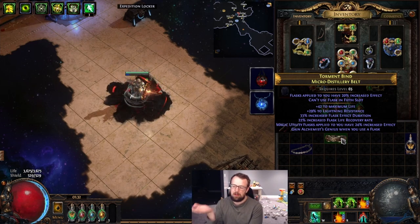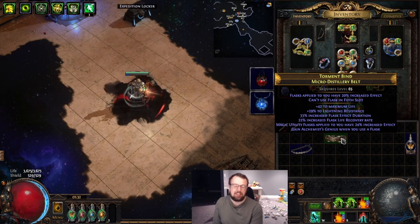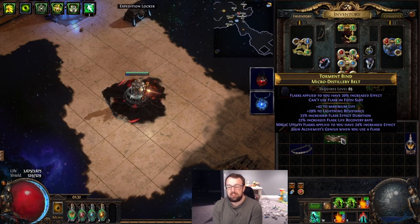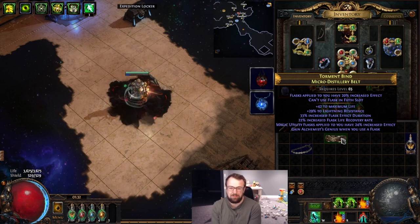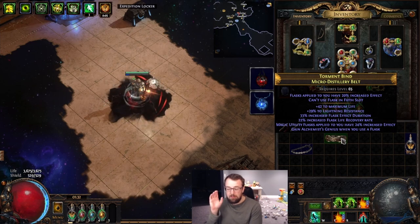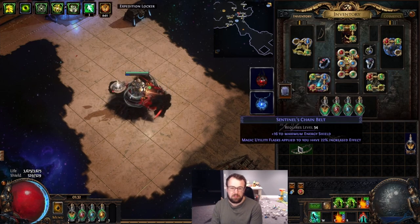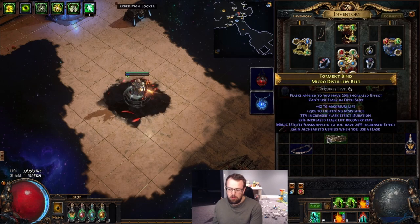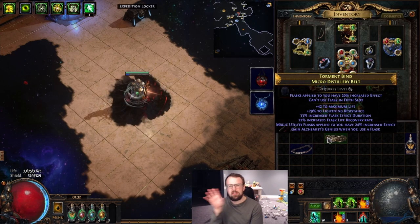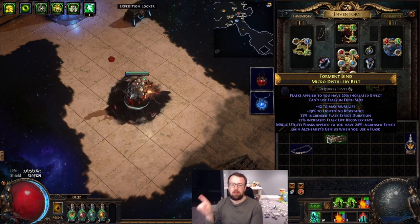This is a Micro Distillery Belt — a unique belt base from Heist that basically no one uses, which gives your flasks 20 percent effect but says you can't use the fifth flask slot. I combined this with the new mod from the Sentinel pool: Magic Utility flasks have 25 percent increased effect. You can see where I'm going with this — if you start stacking flask effect, you can start competing with Mageblood.